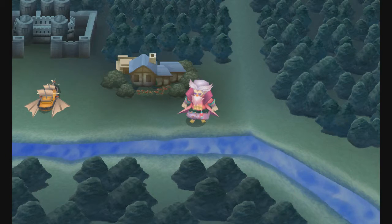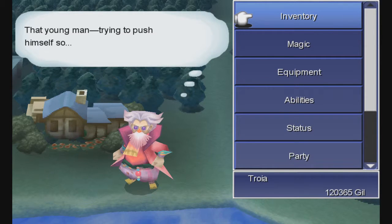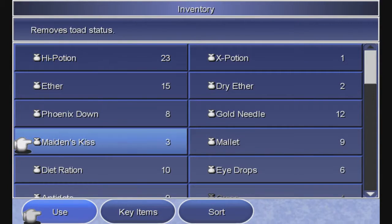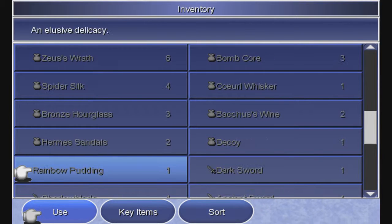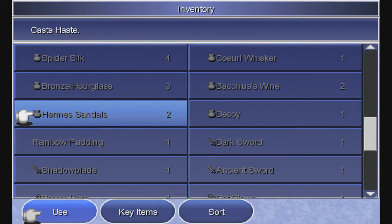You only need one of those, so I decided to sell one, and that gave me 100,000 gil on top of my 20,000 gil I already had from grinding. So on top of that, I also have the leftover rainbow pudding, which is insanely lucky. I have never been this lucky in this game before. And now I don't need to farm that off screen ever again.